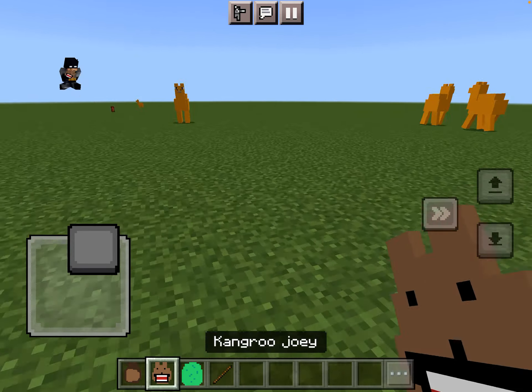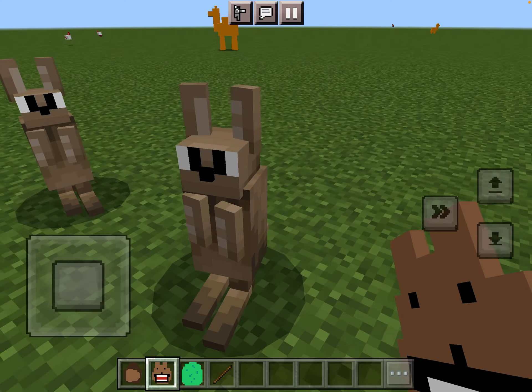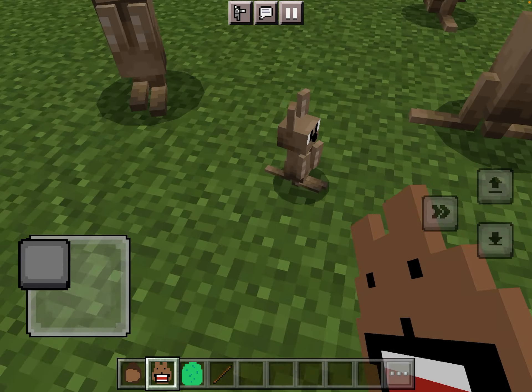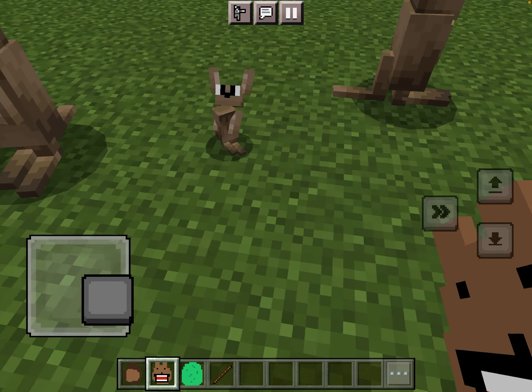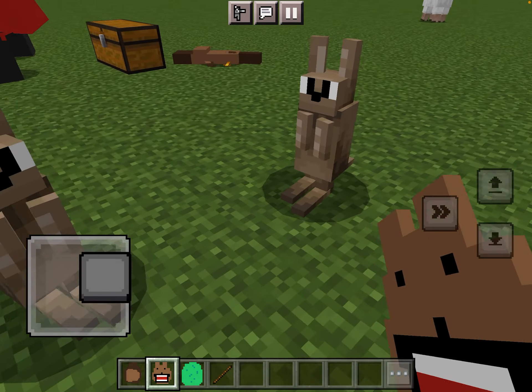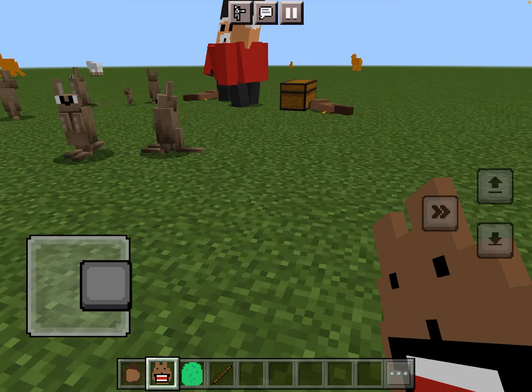I have a kangaroo with a joey — a baby kangaroo. They have two different types, one ear is more in and the other one's more out. It was just like that. It's a mini mini kangaroo. The baby, I want to try and fix it, but they're pretty good overall.